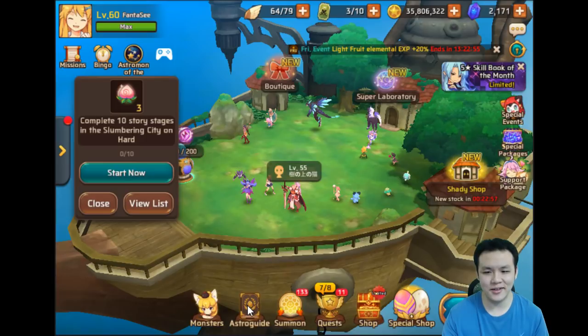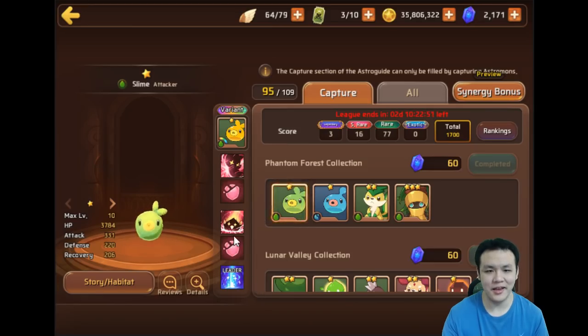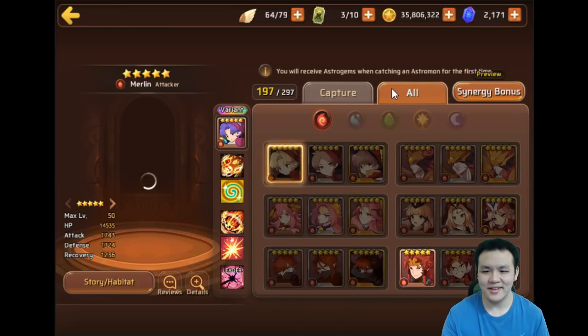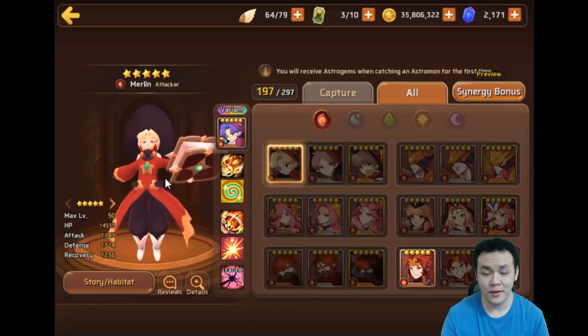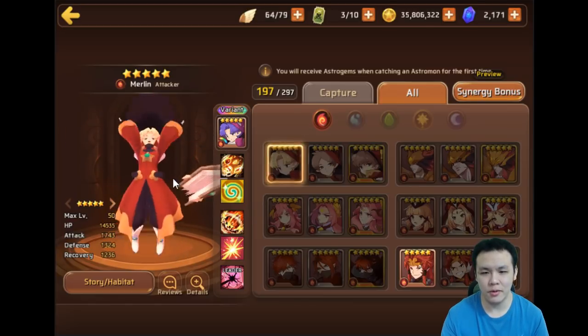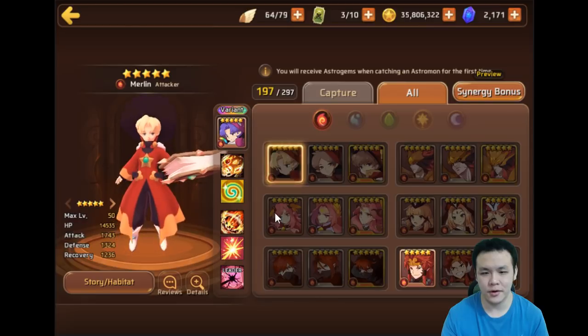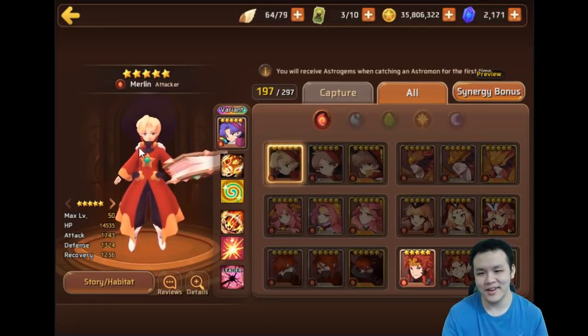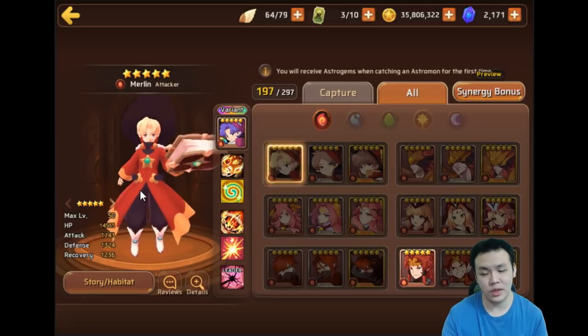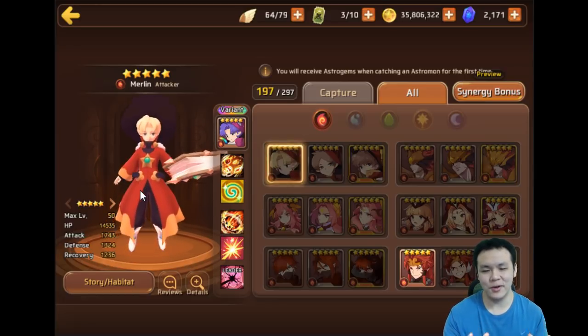I went and took a look — there's a 10x egg summon button you can click, so you no longer have to summon them one by one, which is pretty awesome. And there's also temporary storage, so you'll probably be able to see that when I start summoning for Heroes Fest tomorrow. Basically it's a storage where it stores your monsters, so you don't have to go and do rebirths and everything. You can summon all at once in one go.